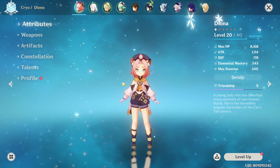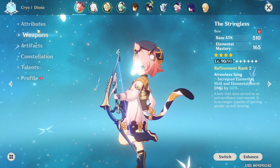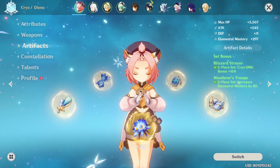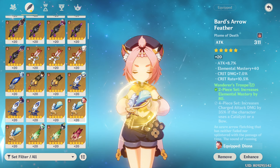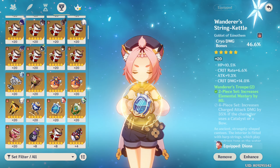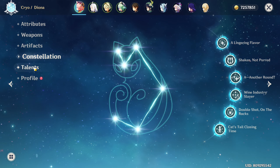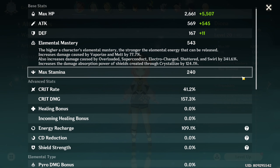As you can see, my Diona is only at level 20. Her weapon is the Stringless at refinement rank 2. Her artifact sets are the Blizzard Strayer two-piece and the Wanderer's Troupe two-piece. Here's her Flower, Feather, Sands, Goblet, and lastly the Circlet. Her constellation is C6 and her talents are 1, 4, and 4. These are her stats.